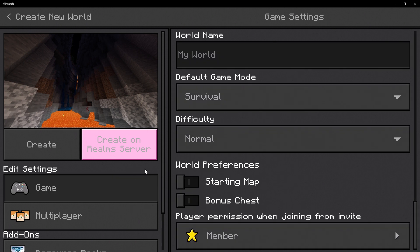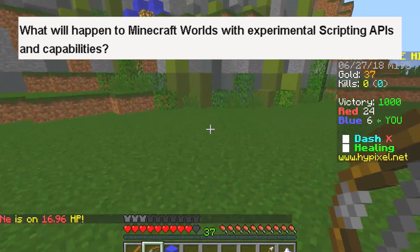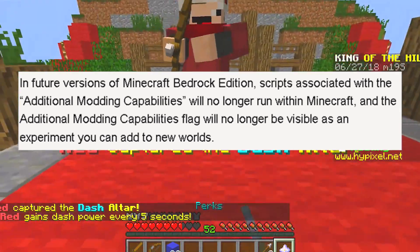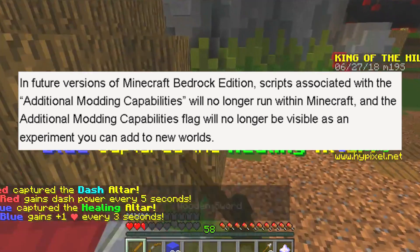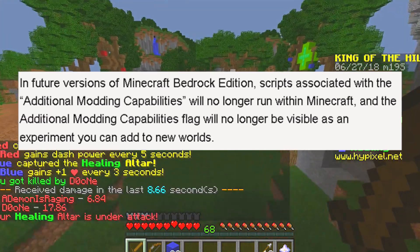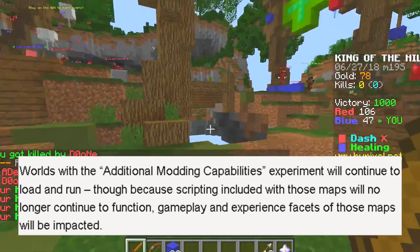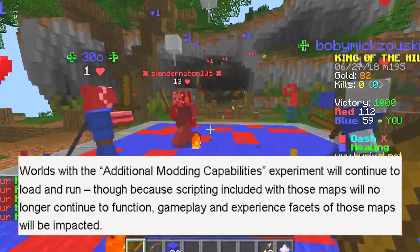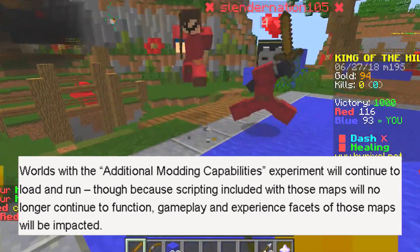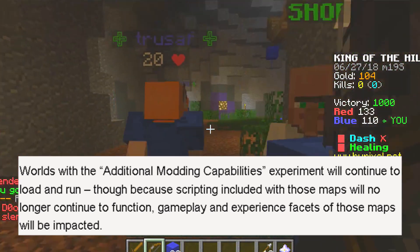What will happen to Minecraft worlds that are using the experimental scripting APIs and capability? In future versions of Bedrock Edition, scripts associated with additional body capabilities will no longer run within Minecraft. And the additional body capabilities flag will no longer be visible as an experiment you can add to new worlds. Worlds with the additional body capabilities experiment will continue to load and run, though because scripting included with the maps will no longer continue to function, gameplay and experiment facets of those maps will be impacted.